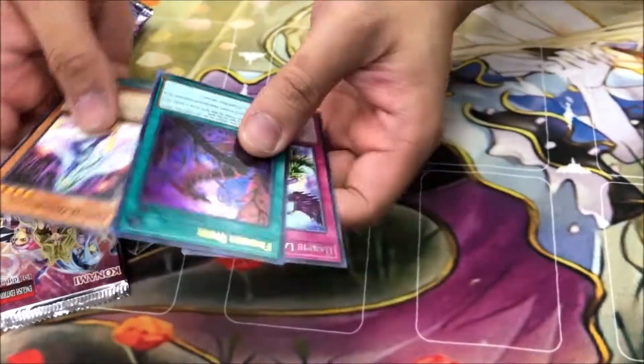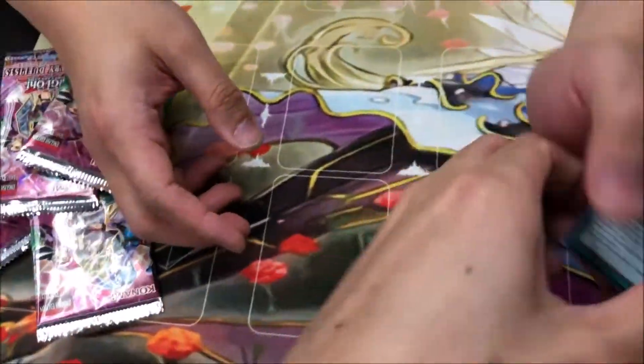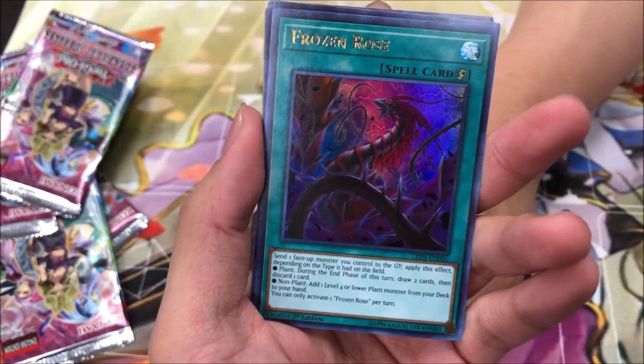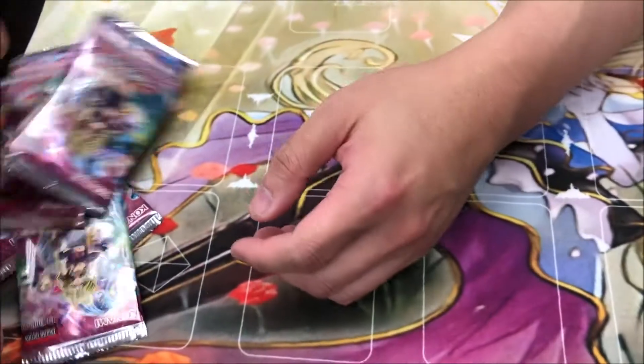Nice — what is that? Frozen Rose! Show the camera. Let's see what this is. It's one of the lower end ones, alright, next one.